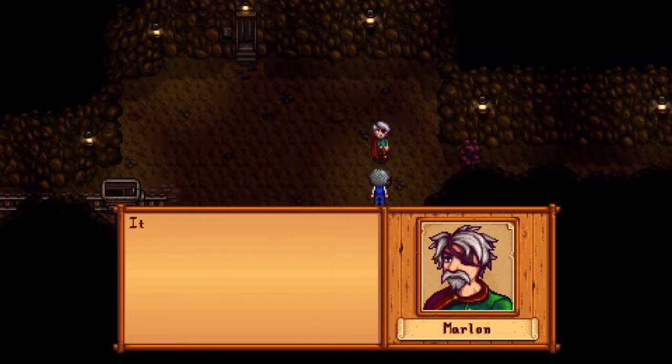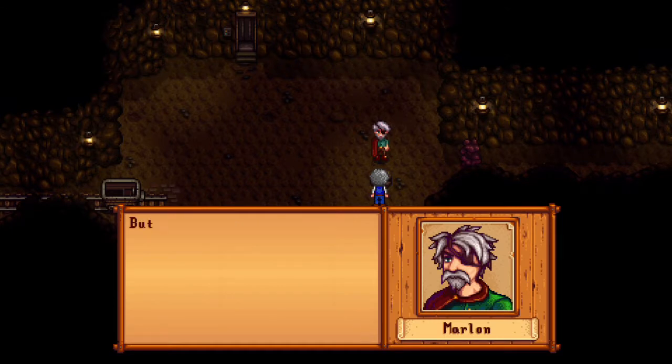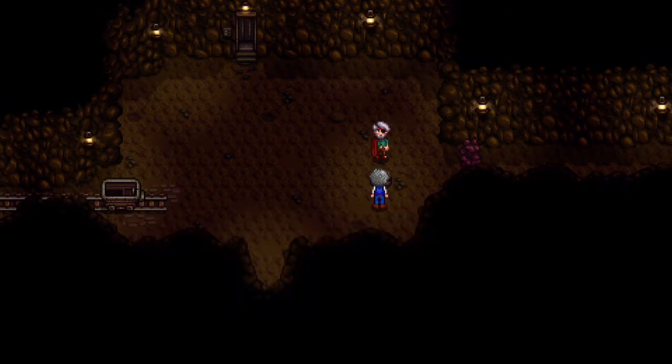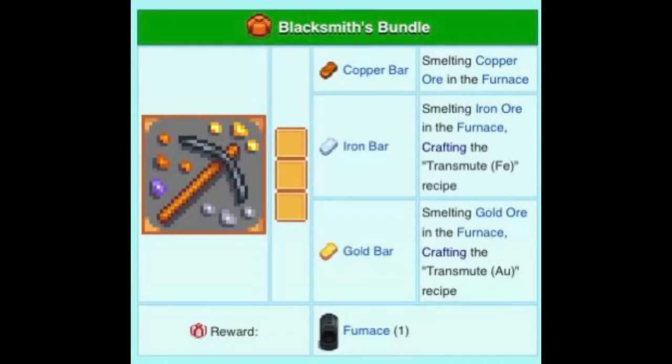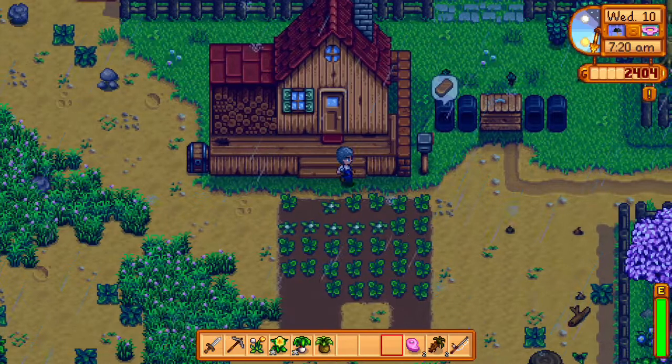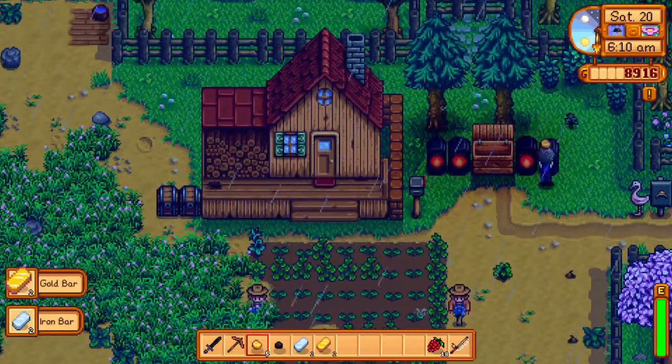Next we're dealing with the boiler room bundles, but to do those we need access to the mines. Any day after the 5th of spring in year one, head to the north part of the mountain lake. The bridge will be available, you can enter the mines, get a cutscene, receive a sword, and have access. For the blacksmith's bundle, turn ores into bars: take five ore and one coal, place it in the furnace, and it will turn into a bar.